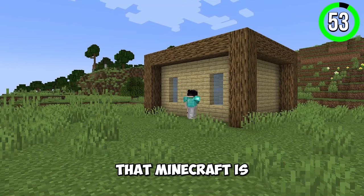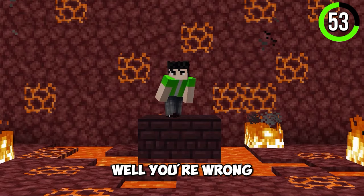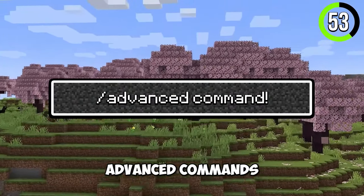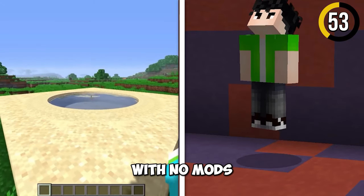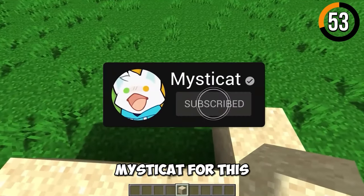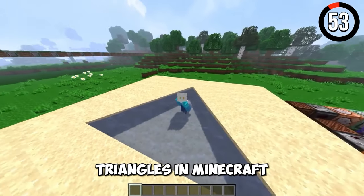Everyone knows that Minecraft is made out of blocks — no circles, no triangles, right? Well, you're wrong. By using advanced commands, you can actually get circles in vanilla Minecraft with no mods. Credit goes to Mr. Cat for this amazing discovery, and he's also the founder of triangles in Minecraft.